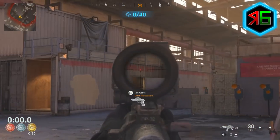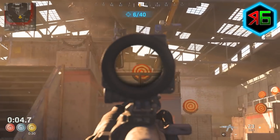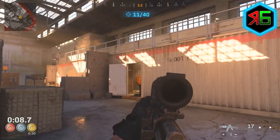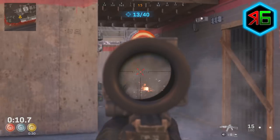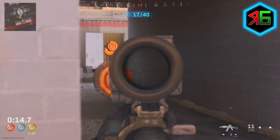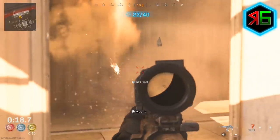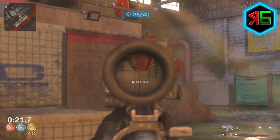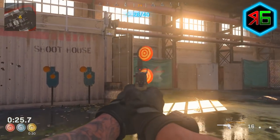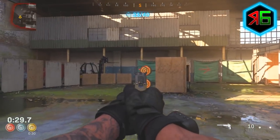I'd recommend changing the AK-47 to single fire mode — you can do this by pressing left on the d-pad. This makes shots more accurate since you're firing one bullet at a time, hopefully landing each one on target, whereas holding the trigger normally sprays bullets and is much less accurate. To get those seconds knocked off, switch to single fire, start with the AK-47 for most of the mission, then switch to the pistol once your AK-47 magazine is used up.